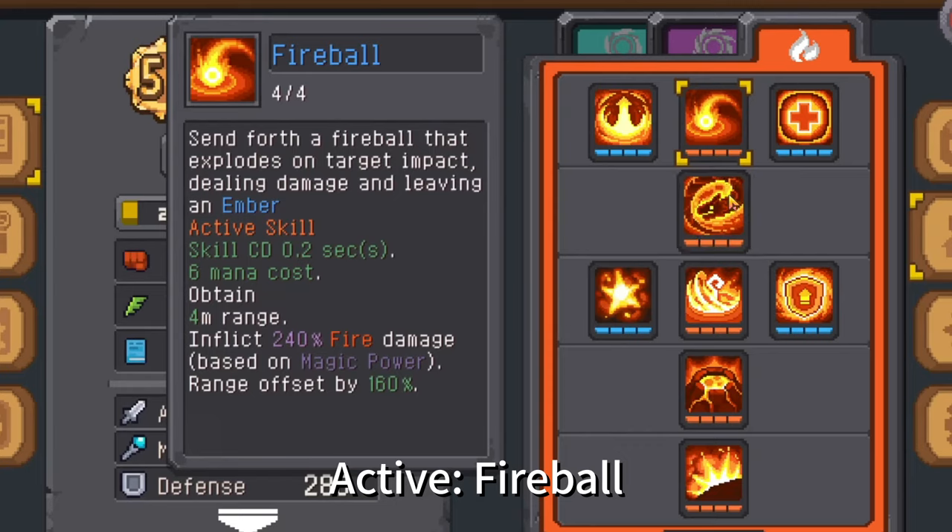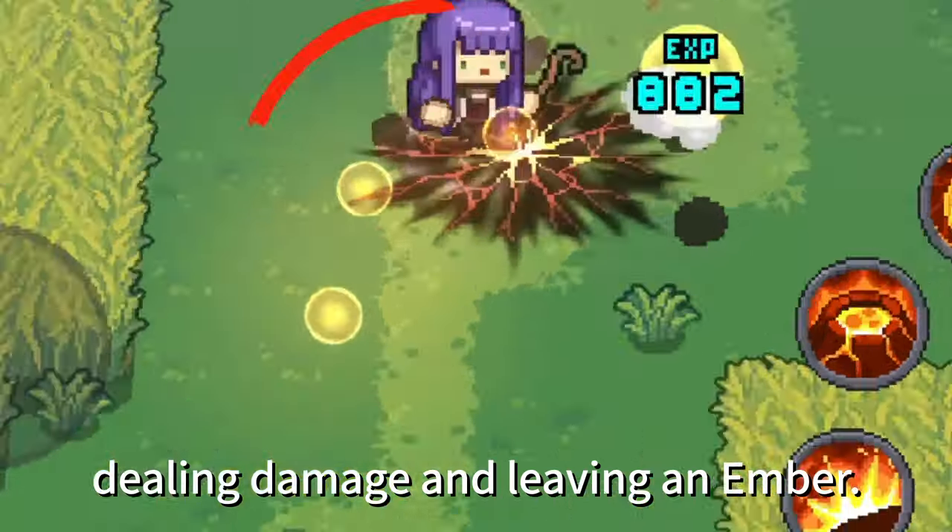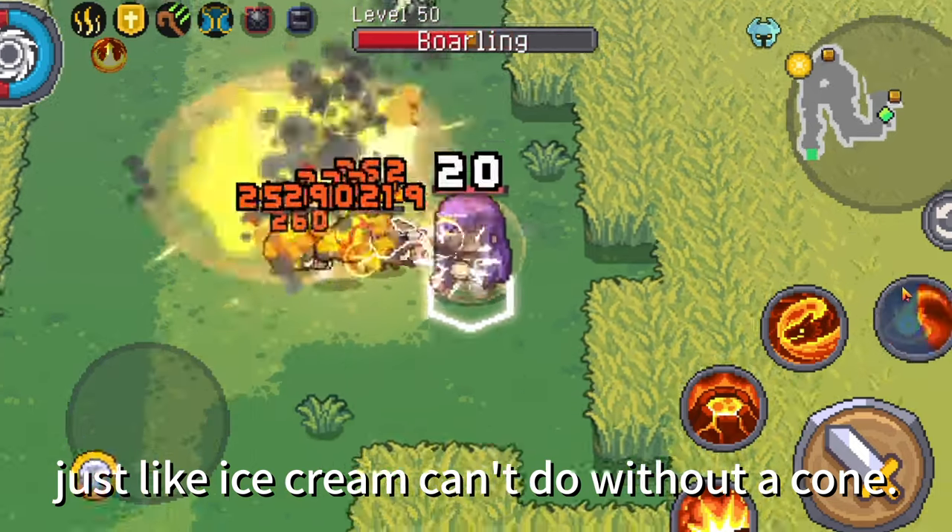Active skill — Fireball: Send forth a fireball that explodes on target impact, dealing damage and leaving an ember. The Pyromancer can't do without fireballs, just like ice cream can't do without a cone.